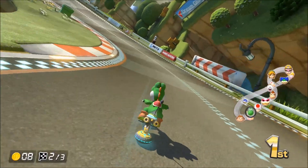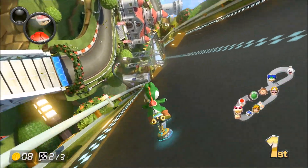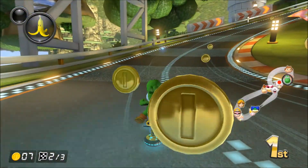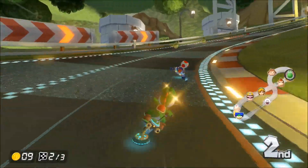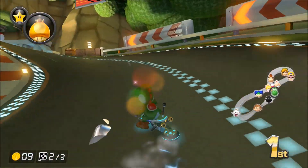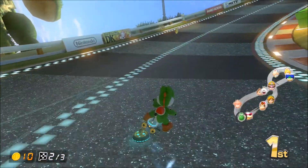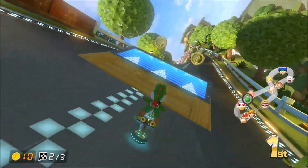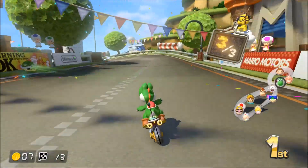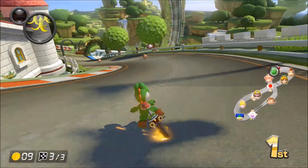Going to use this item — and just as I use it, the blue shell comes around and hits me! Come on, don't land on me — it's going to hit me isn't it. Whoa, that little dance. So annoying. Okay Toad, you're going down. We're back in first just like that — come on Yoshi! Throw a coin back, managed to hit someone — hoping it was Toad. Bumped into the Goombas. Third lap — been in first for most of the race.